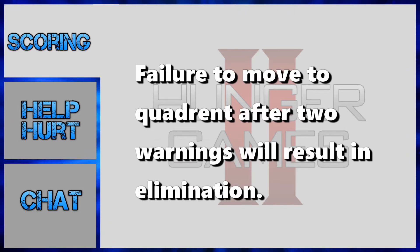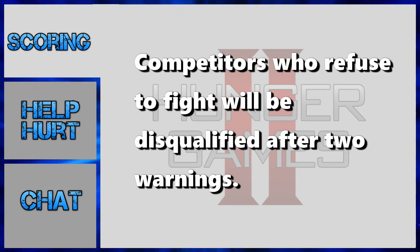Competitors who fail to make what we determine to be a reasonable effort to move to the announced location will be given two warnings, after which they will be forcibly eliminated. Competitors who refuse to fight in an attempt to draw out the round will be given two warnings as well, after which they will be disqualified from the round, meaning they leave with zero points.